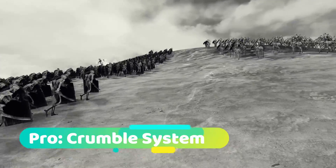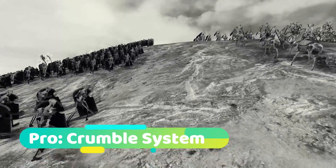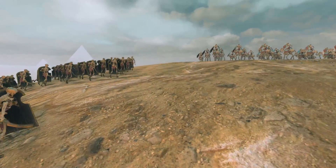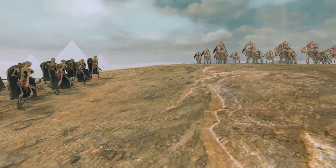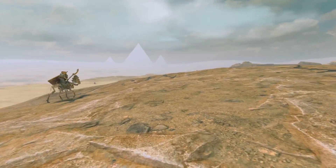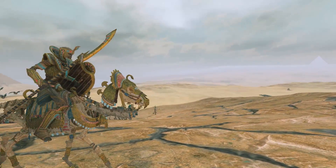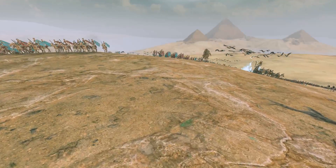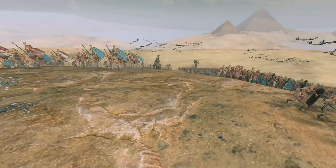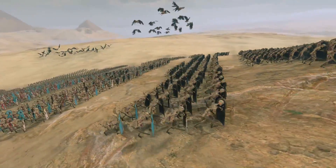Another advantage is that Tomb King units crumble instead of routing. They are not going to route off — they start to crumble after a time, like the Vampire Counts. As I explained in my Vampire Counts faction guide, this can be an advantage or a disadvantage, but for the Tomb Kings I would definitely say it is an advantage. Most infantry units are very low tier, so they would route off very fast. Crumbling is a huge advantage, making your frontline more steady.